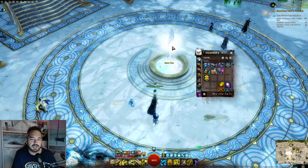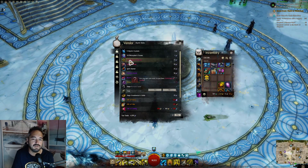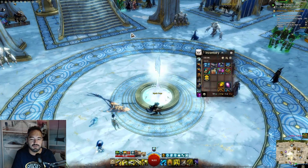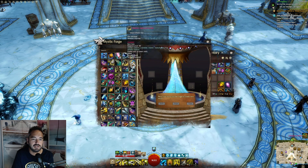Head over to the Mystic Forge and have a chat with the NPC to get ourselves an Anthology of Heroes — this costs 10 spirit shards.